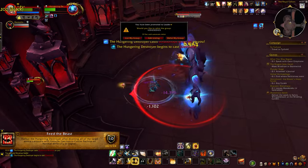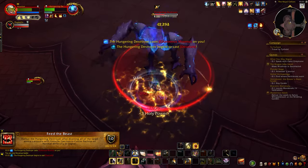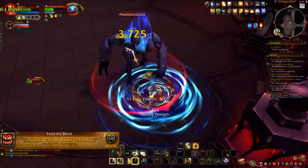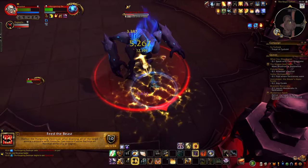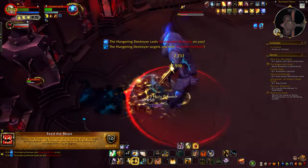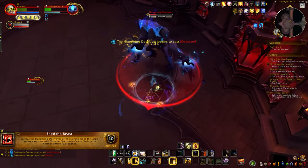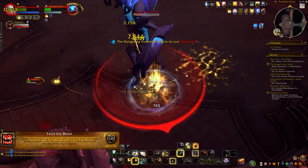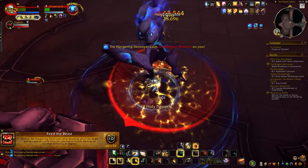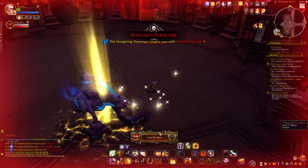Engage the boss and align yourself with a canister. Use your defensive abilities — or continuously use Ignore Pain if you're on a warrior. After a while, the boss will cast Volatile Ejection and hit the canister behind you. Move on to the next one and repeat the process for each canister. Once all six are drained, kill the boss and you will see your achievement pop up.